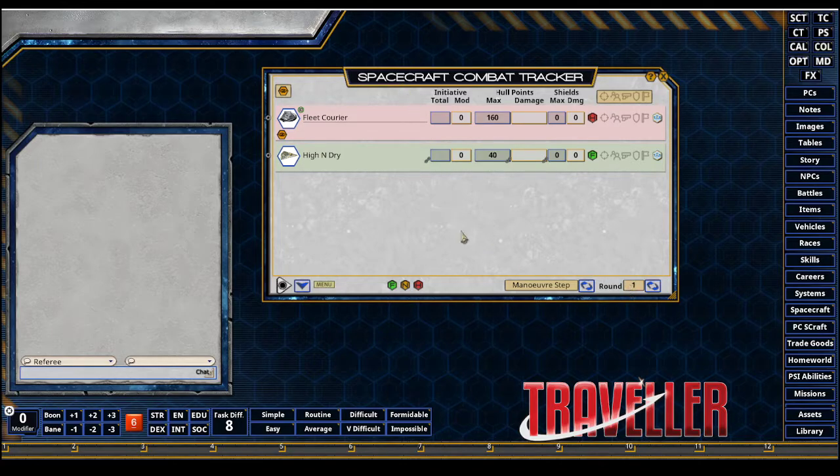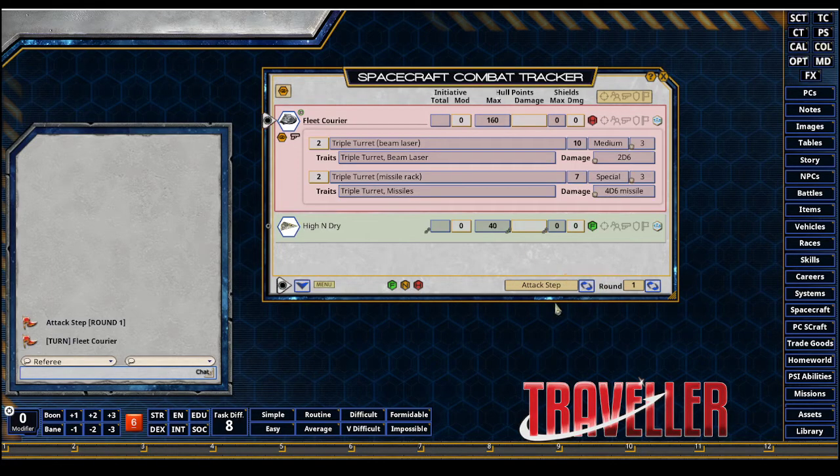We're starting off in round one in the maneuver step. I'm not going to roll for initiative — I just want to show you the combat automation in the attack step. Starting with the fleet courier, as a referee I'm going to drag and drop on my target the attack I'm going to make. I'll go with the triple turret beam laser, grab it, and release it over my target, the High and Dry.